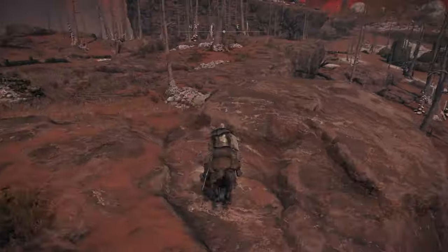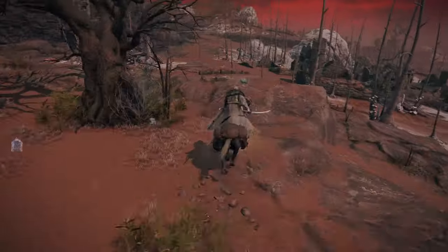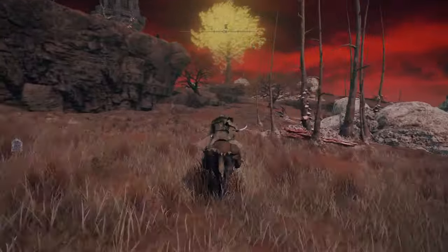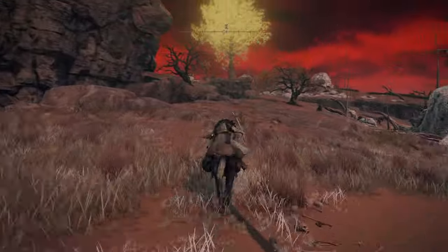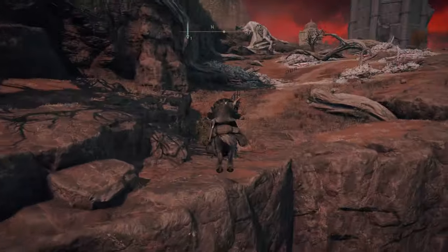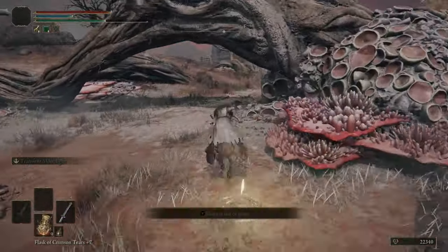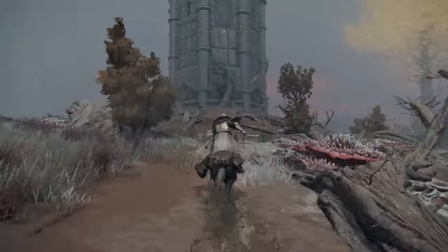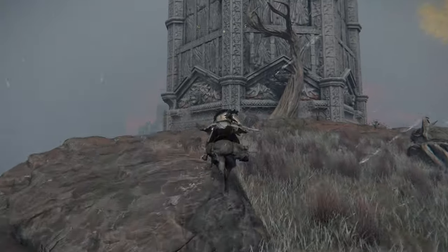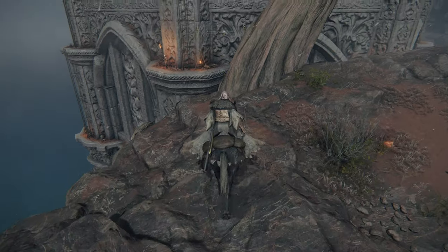Make our way along this cliff face — be careful here because there are big nasty dog enemies. If you want, you can get this Lost Grace, always handy to do. Straight ahead is where we want to cross, come up to this little bit, then jump across here and there's another checkpoint we can pick up if we want. We have made it to the Divine Tower.